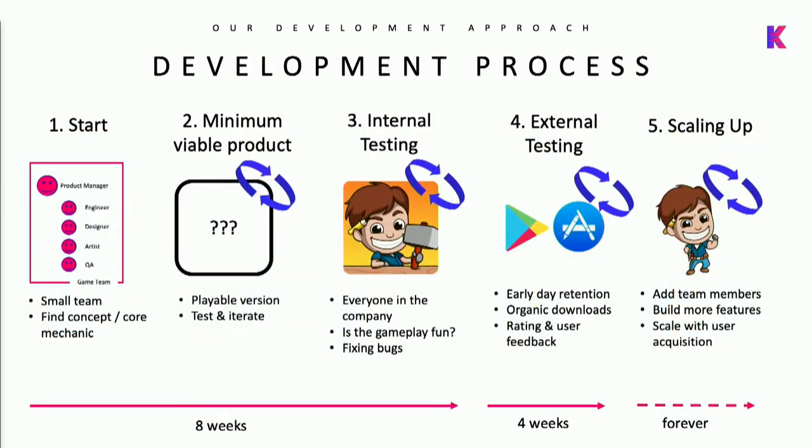That's also reflected in our design process, where initially we start simply with an idea that creates smaller prototypes. Then part two is something you can actually play that communicates the design and themes. We test that internally - the whole team plays it every week until it feels like something you could show to users. Then we put it on the app stores and use real-world data to validate the product. When we're satisfied with the user metrics, we move on to scaling up the team and the game, only committing once the title has proven itself.